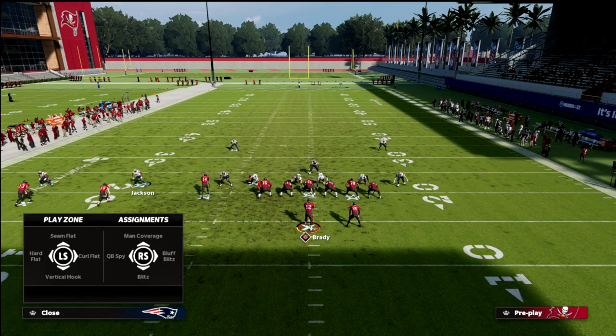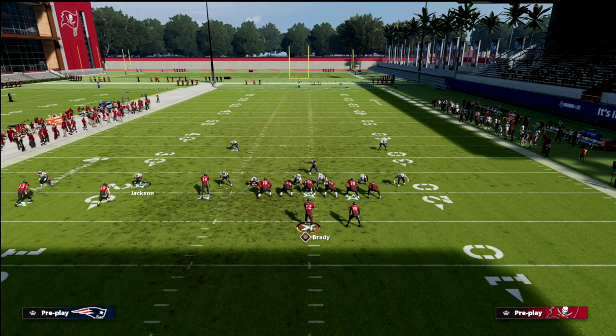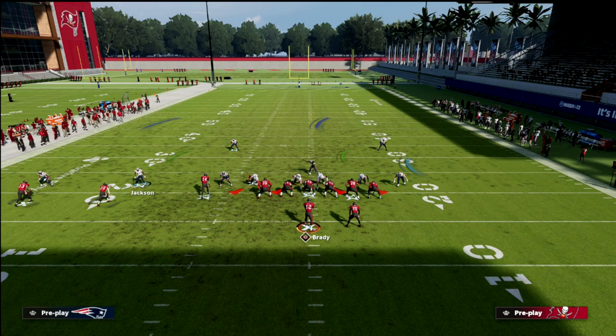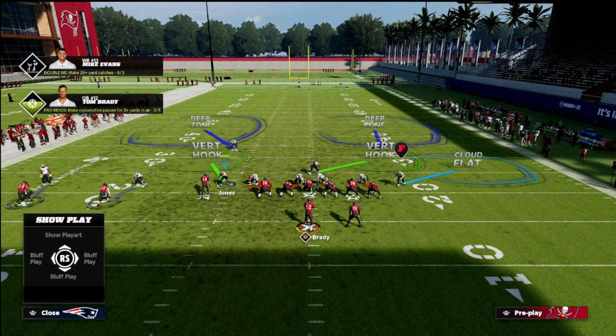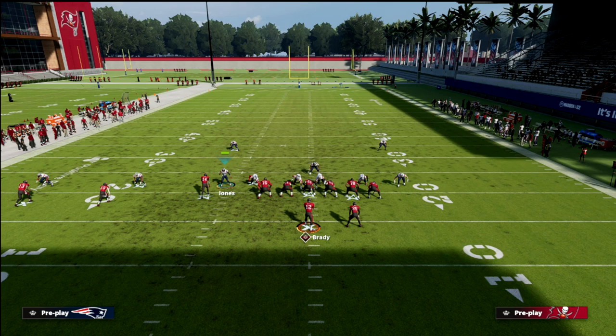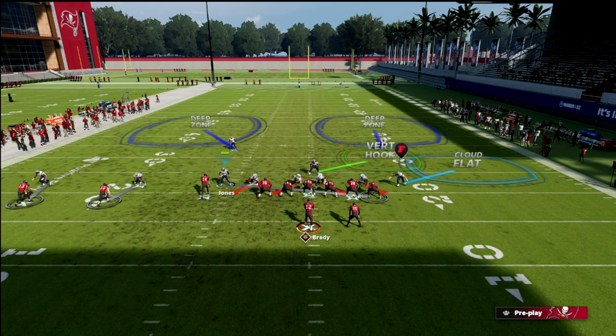Then man up these guys — you're going to play man with this guy and you're going to play man with that guy. You've got your vert hook here. If you don't want a vert hook, you could do the tight end adjustment I just showed you. You can actually man him up on the tight end when you run this defense — that's fine.